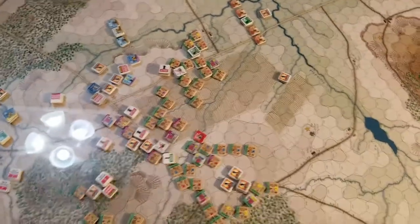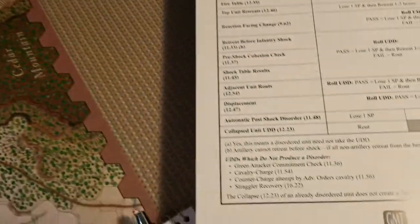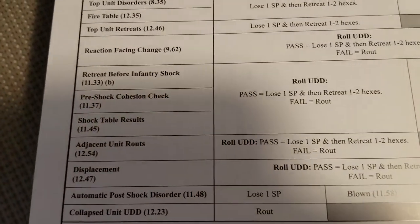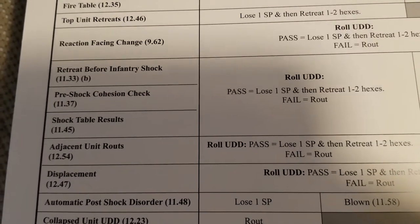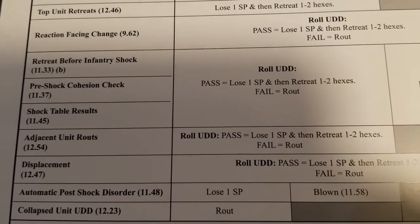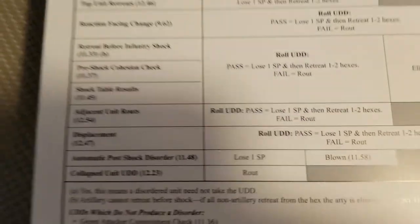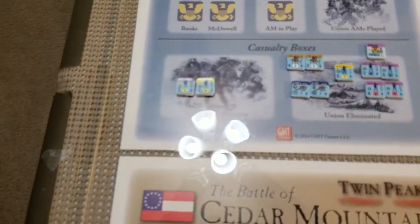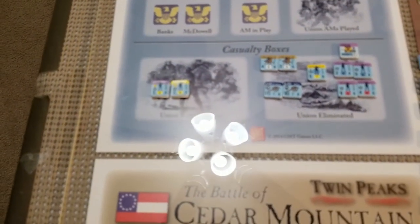A second disorder from a pre-shock check — they roll, and if they pass they just lose a strength point and retreat, but if they fail they route. If they route, they get removed off the board and go into the route box. They have to stay in there for one full turn and then they can attempt to recover — I believe it's a die roll.